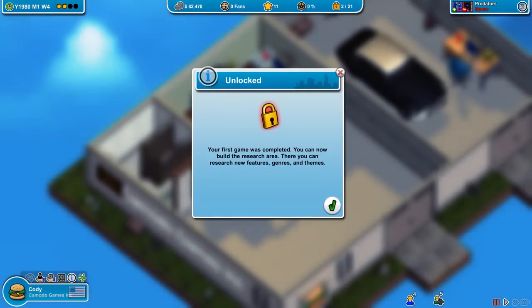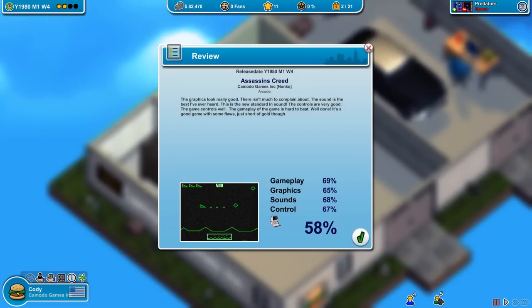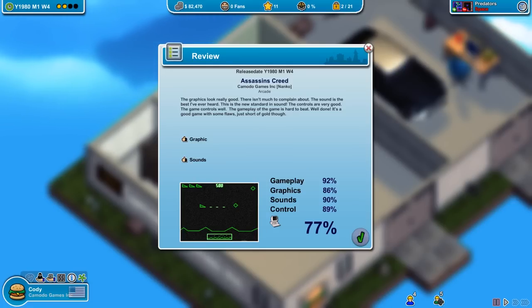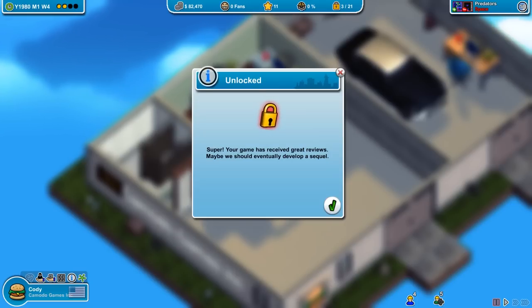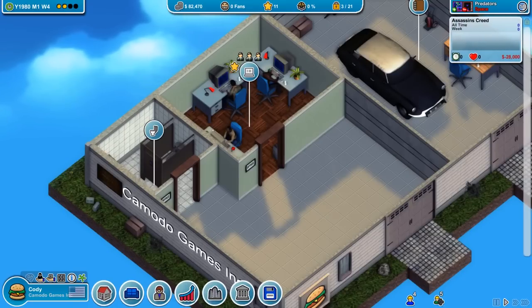First game is completed. Now we have room for a research area. Oh my — gameplay score of 77! I don't even know if I had one that high in the quick look. That's going to be a really good game. I don't know if it gives you a mulligan on your first game, but yeah — great reviews. Let's see how sales go.